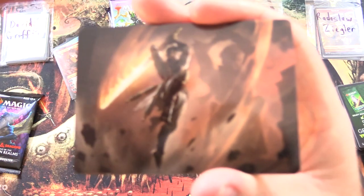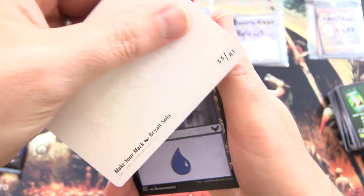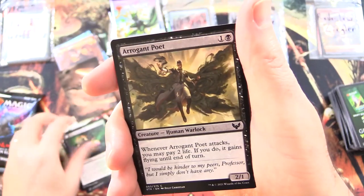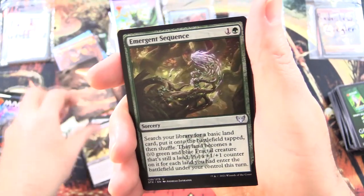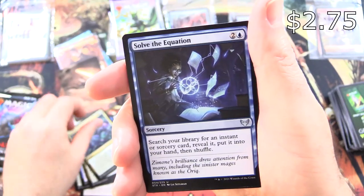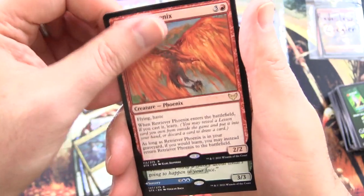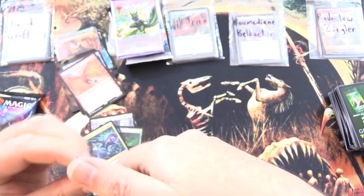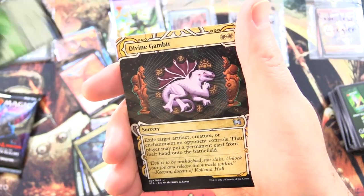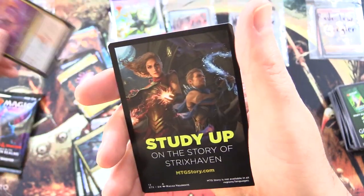I have no idea what I'm looking at — looks like a mirror type thing, giant statue. It is Make Your Mark. We have an Island, Pest Summoning — one of these days I'll put together that deck — Arrogant Poet, Emergent Sequence, Kelpie Guide, Zimone Kronecker's Prodigy, Decisive Denial, Solve the Equation — still over a buck, throw it in — and Retriever Phoenix is the Rare, along with Augmenter Pugilist the Troll Druid. We have been trolled. And Echoing Equation. Divine Gambit from the Mystical Archives — Foil Elemental Masterpiece. And nothing from the list.